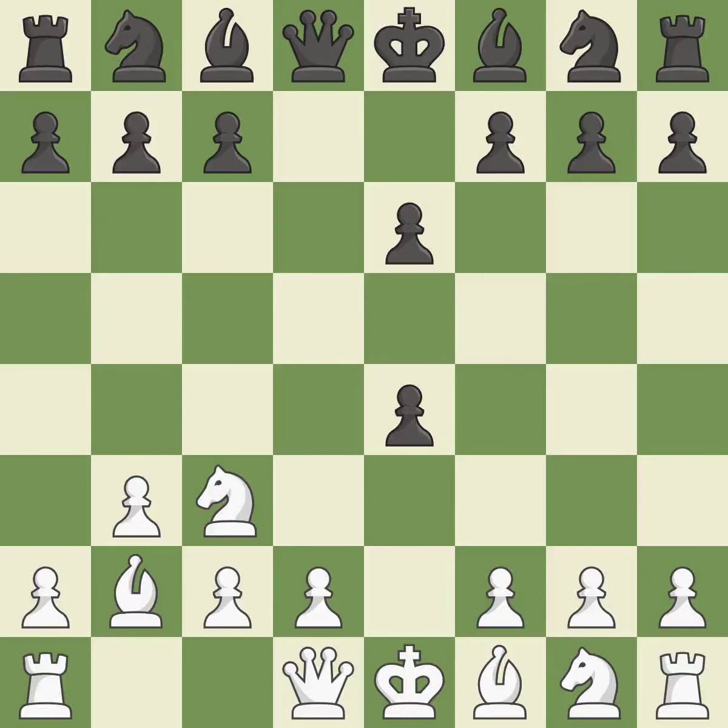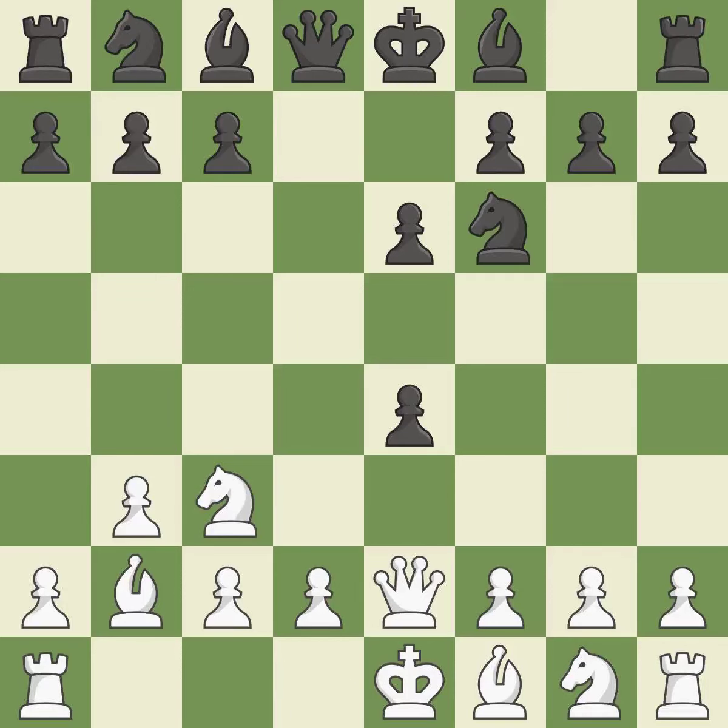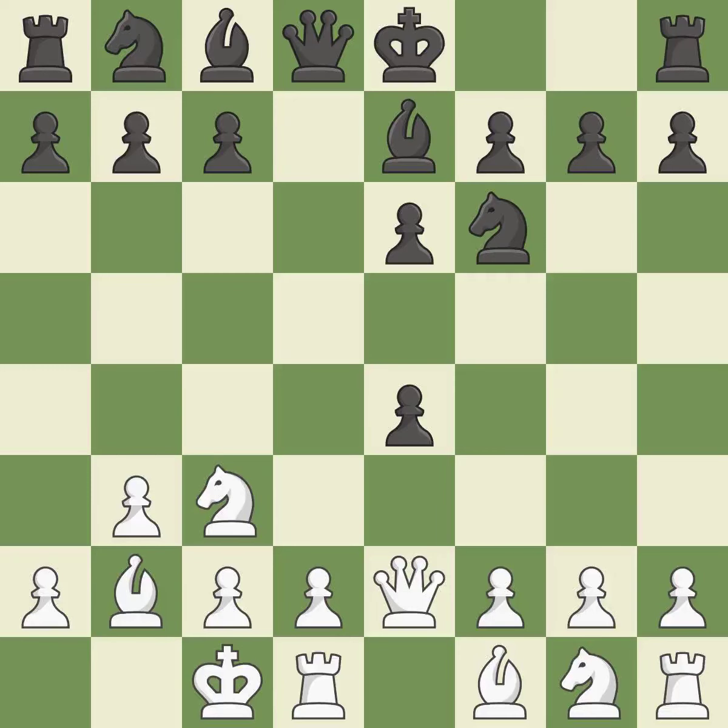A knight moves out of its beginning square and into the action, defending the attacked pawn. A queen develops off its starting square, getting it into the action — this is the only good move. Growing a bishop from its initial square activates it. This is the final book action, though it misses a chance to seize a helpless piece. This also misses a chance to advance a rook from its starting square.